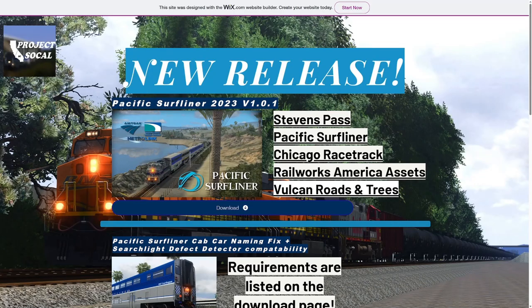Hello there, folks. Welcome to another Train Sim Classic video. Today we got something that looks pretty interesting. It's been in the works for quite a while. This is from a group of folks called Project SoCal, as you can see in the top left corner. And this is for the long-awaited Pacific Surf Liner 2023, or modernized as I'll call it.